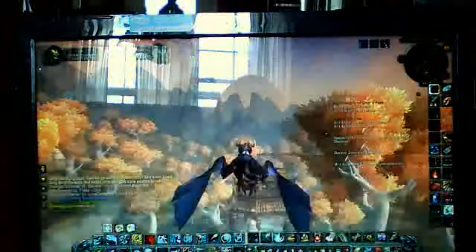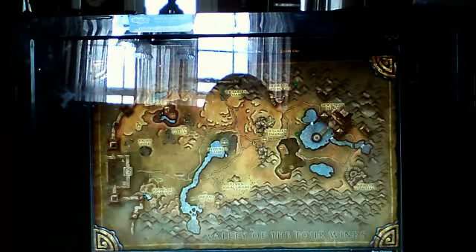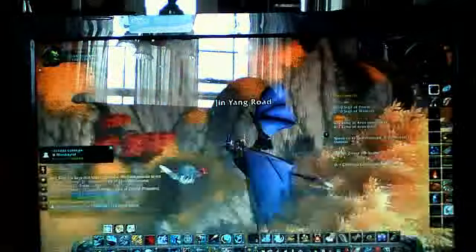There are certain farming spots which I am going to right now, and I am going to show you on the map. It is over here in the Tushin Burial Grounds. Over here you'll find a ton of ore — I mean, just a ton. It's just amazing how much ore is over here with all the veins and nodes.